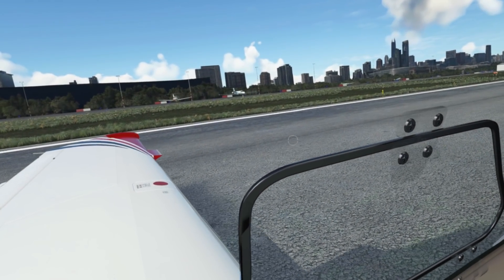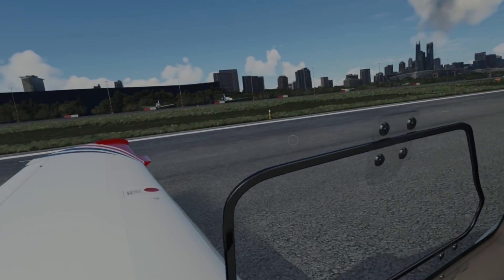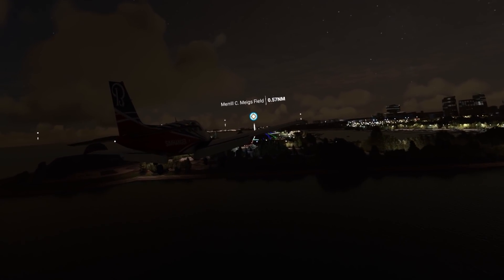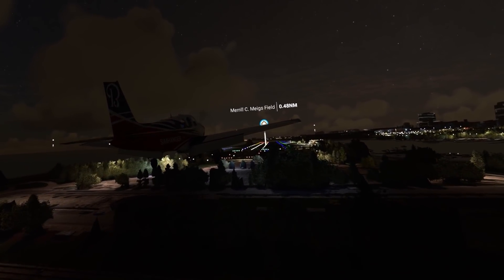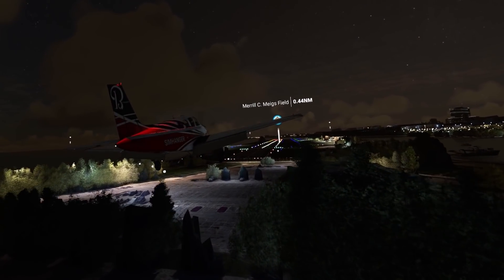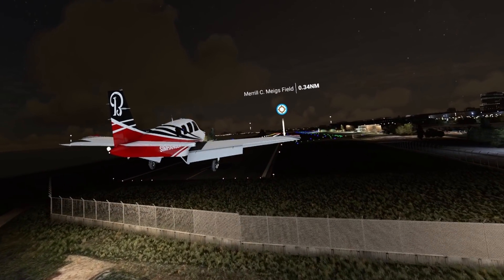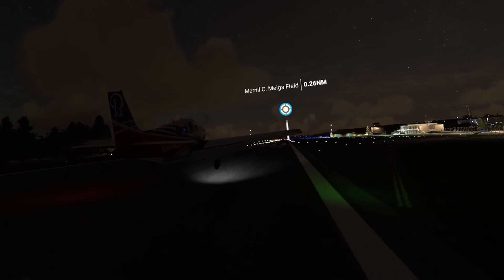There's a slight ghosting effect, especially when low and slow. You should test your system with Motion Reprojection both on and off, and don't discount having it on out of hand. Despite some of the anomalies mentioned, Motion Reprojection can enhance your performance and give you a much smoother flight, letting you turn up settings which otherwise you wouldn't be able to do.